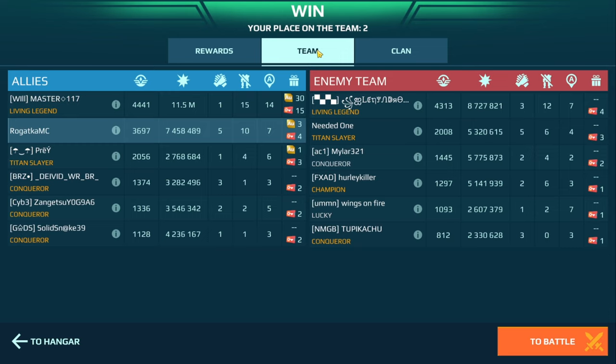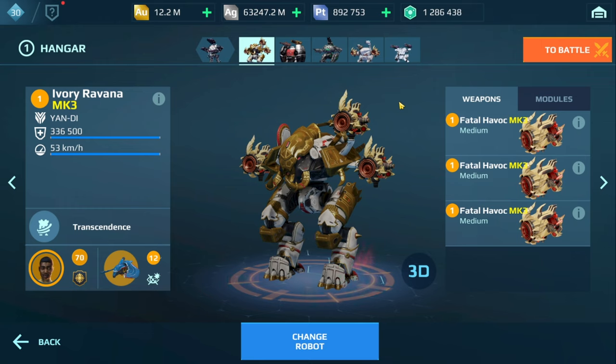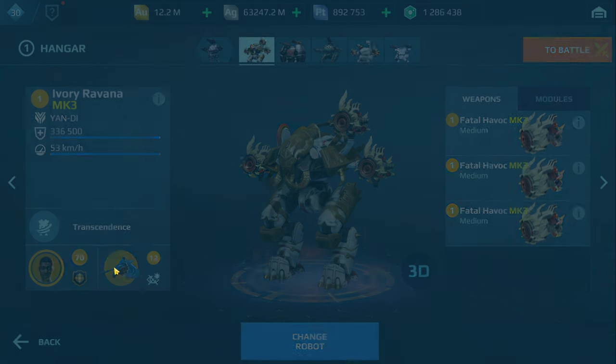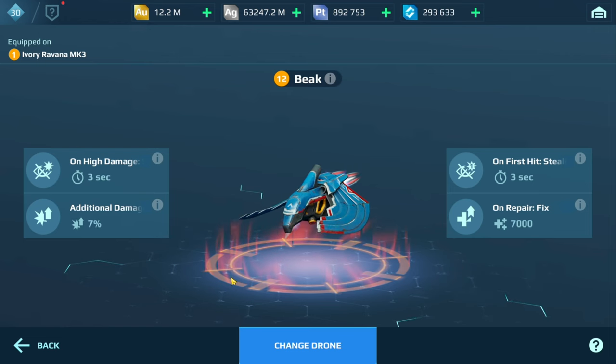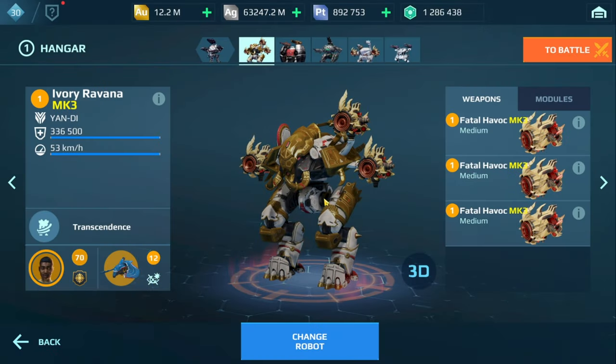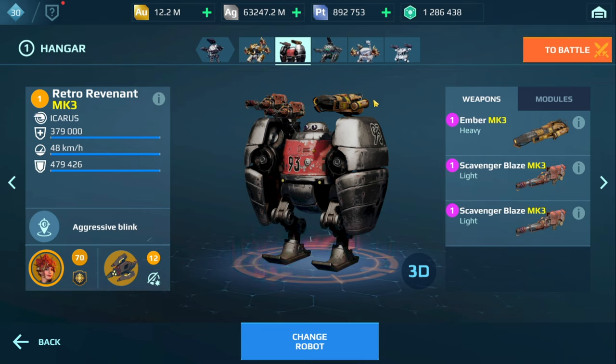I've seen the weaknesses, especially in the Curie and the Ephian. I think we can really optimize that, and I might throw in the Revenant as well — it actually received a buff. As for the changes: on the Ravanna, I replaced the White Art Drone with the Beak. I want to see how it performs with the Stealth and the additional damage.